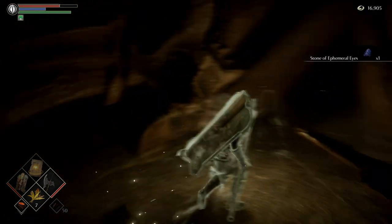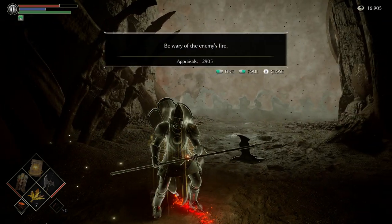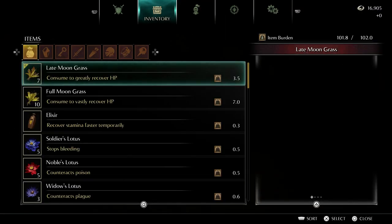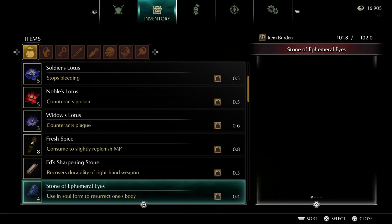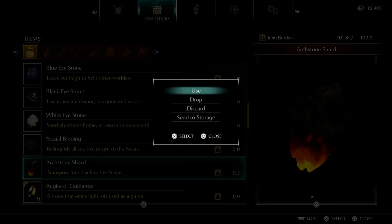Stone of ephemeral eyes, I don't think we're gonna need it. Be wary of the enemy's fire. So what I'm gonna do is actually use an archstone shard — I should have one. Transports one back to the nexus. That seems pretty good.